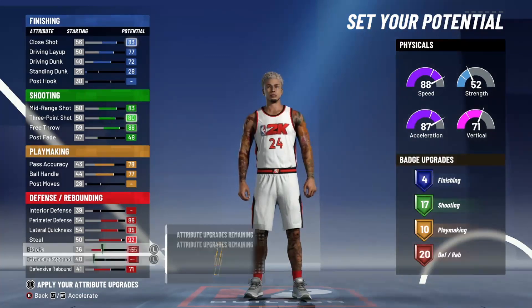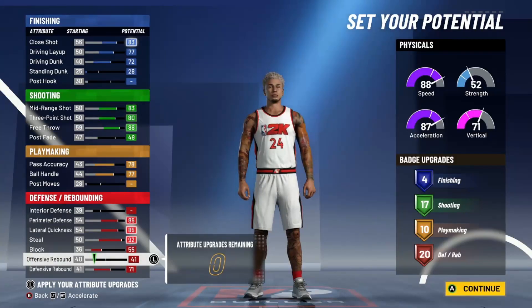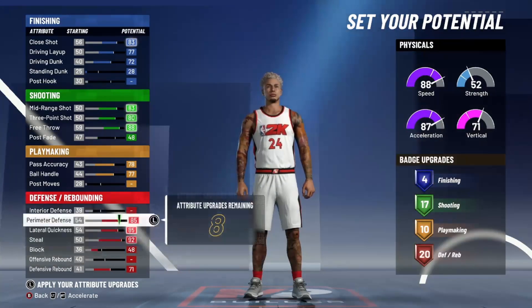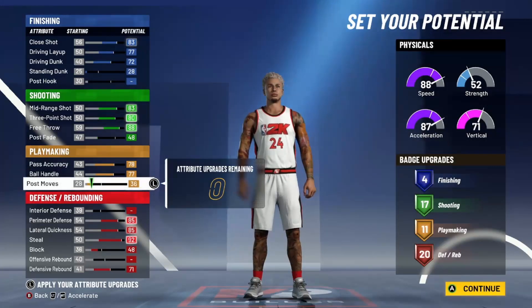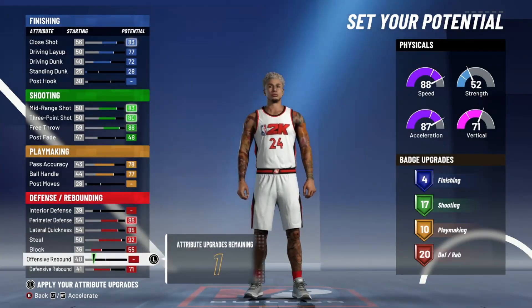10 playmaking and 20 defensive. We got a few more attributes we could put elsewhere, but I'd rather put them on block. You can get one more playmaking out of this if you take this down and put the other 8 on playmaking - so 11 playmaking - which would give the most badges out of the build. But I want a block rating, so we're taking it back down and putting it on block.